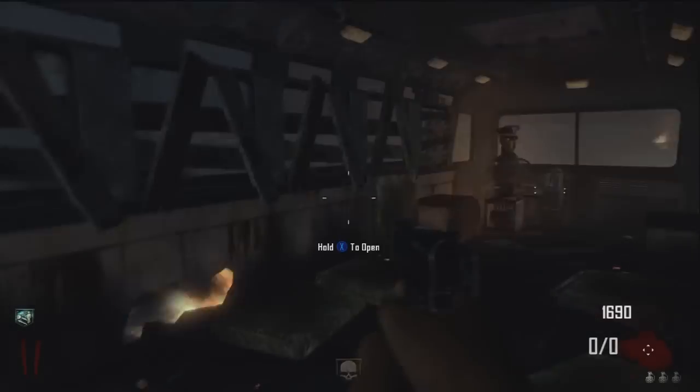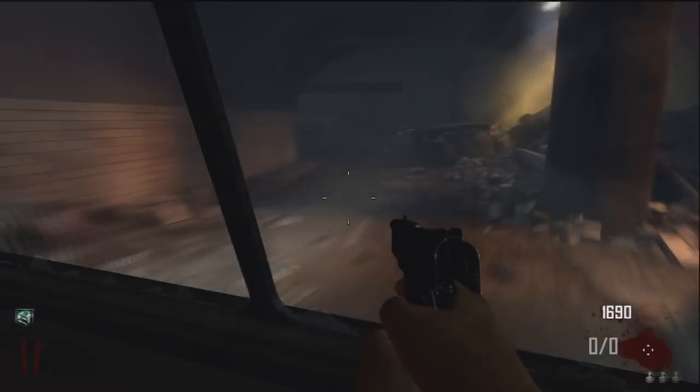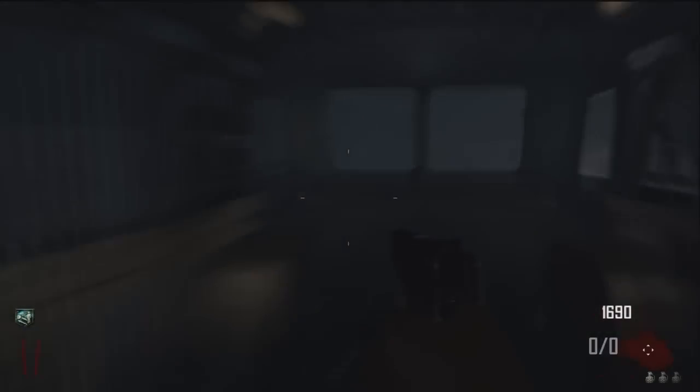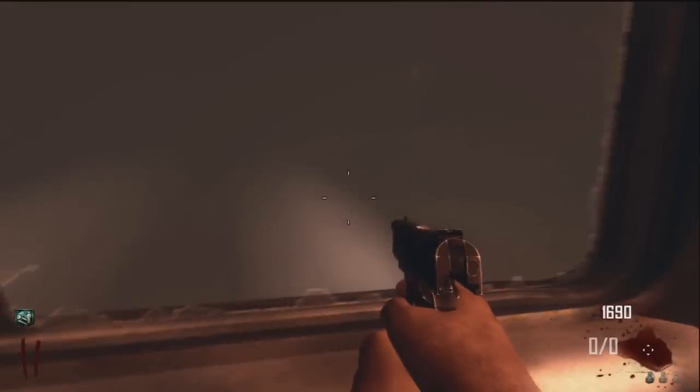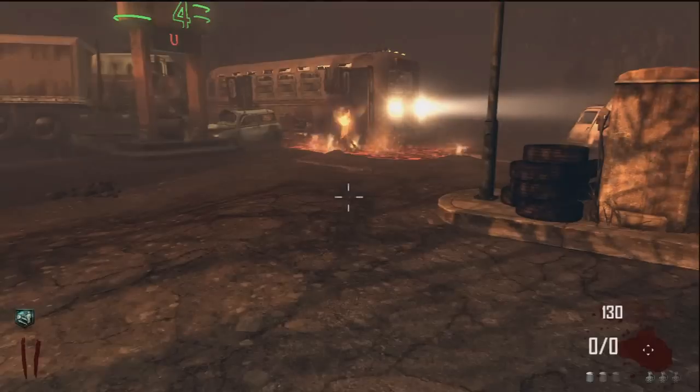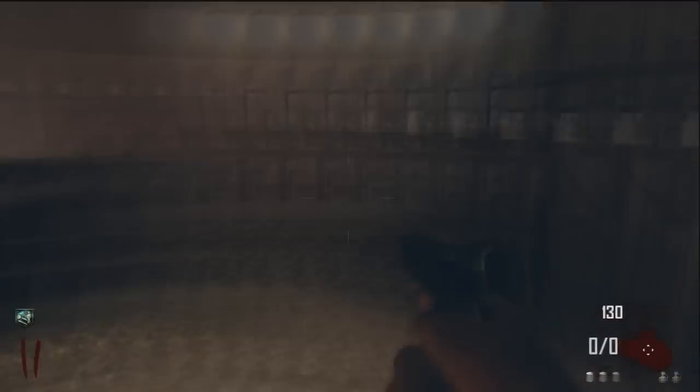When you start off at the bus depot, you hop on the bus and you go to the first stop, which is the diner. The mystery box is usually here — 9 times out of 10 it's here. It's probably a wise choice to hit it for a few weapons because you'll probably be out of ammo in your first gun by the time you get there.